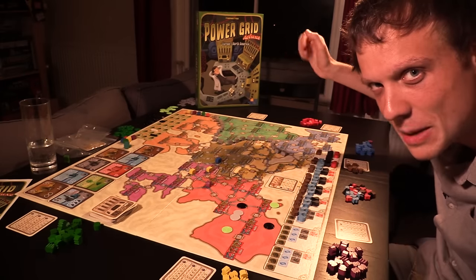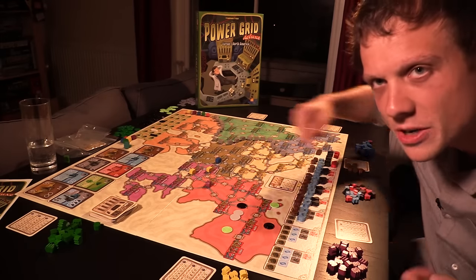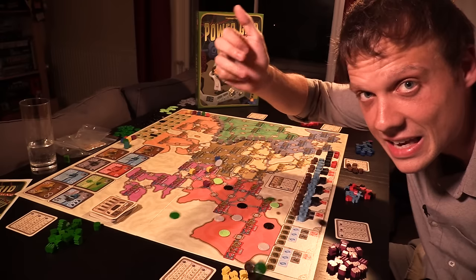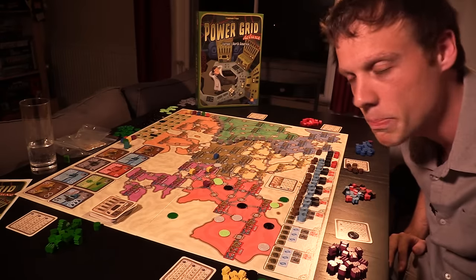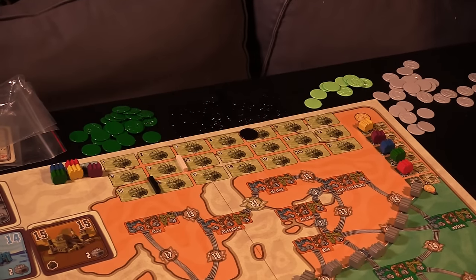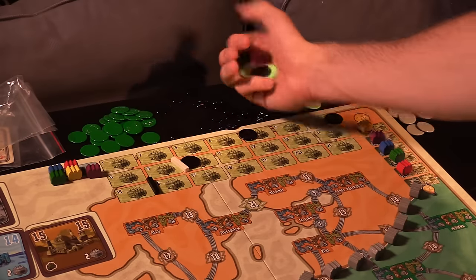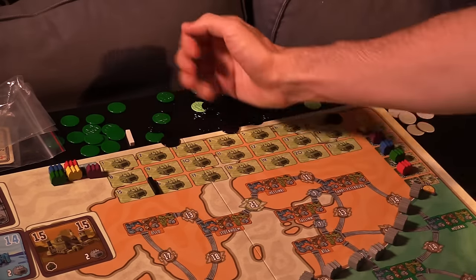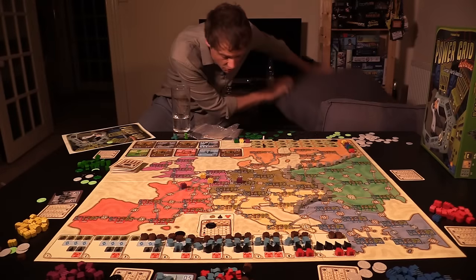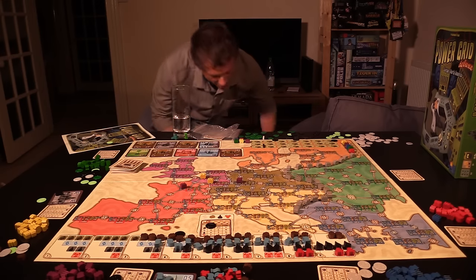Finally, everyone flips the switch. You pour resources into your power plant, power as many cities as you can, and you get paid. Now, all you lot who complained about the paper money in the original Power Grid — well, Rio Grande evidently heard that you liked complaining so much, they gave you something to really complain about, because these plastic coins are shit. We're 12 years on from this game's release now, and you know what? It still has an electric current running through it.